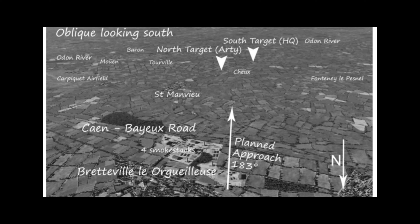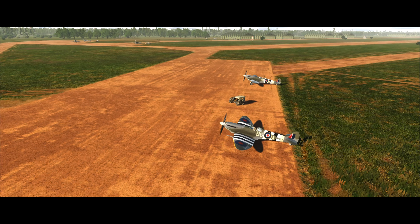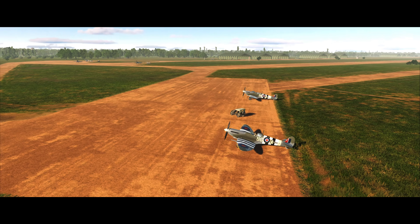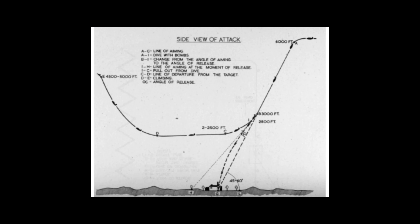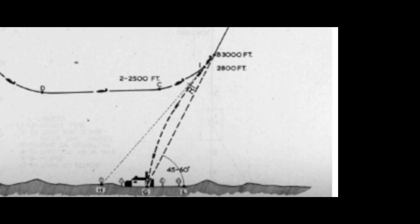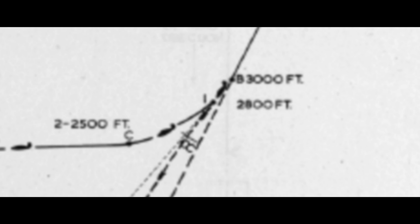We've been provided intel and images on our targets. The south target, which is the enemy headquarters, aerial photos show us what the targets look like - it should be four tents grouped together with a few vehicles around. Our next target will be artillery mobile guns, pretty much in a line. I'm probably going to try and take those out first with bombs, and then take out the headquarters tents with guns.